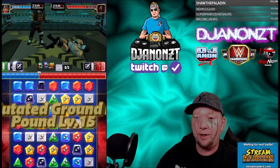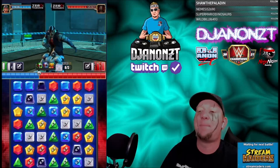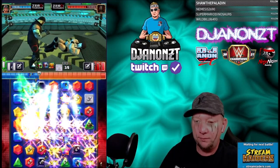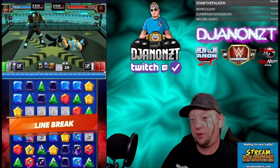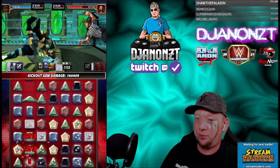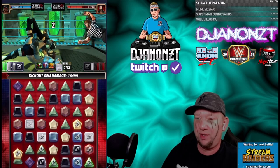All right, here we go again — 12 into wild card gems — just looking for that big cascade. Little cascades... 300,000 there, not bad, but not enough botch gems to hold him though.